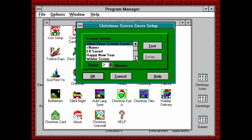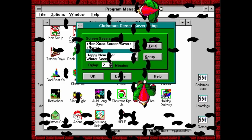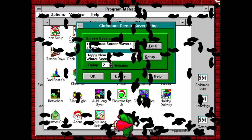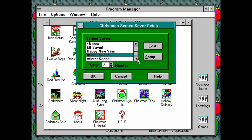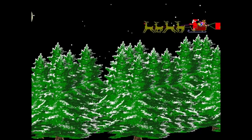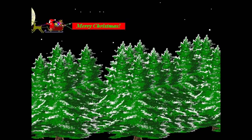Next up, we have screensavers, and you've got three of them here. Elf Saver is the first one, which plasters a bunch of elf footprints all over your screen — so just in case your boss didn't walk all over you enough at work, now a bunch of Santa's slave labor force can walk all over your computer at home. Next is Happy New Year, which is perhaps a bit overly optimistic in its title, because this screensaver not only tosses up a bunch of fake fireworks on your screen, it lets you enter in your own messages, which may or may not be so happy in nature. And lastly, we have Winter Scene, which contains a scene of vague winteriness. These aren't exactly After Dark quality, but they save your screen and remind you of the time of year, and that's exactly what they're supposed to do.